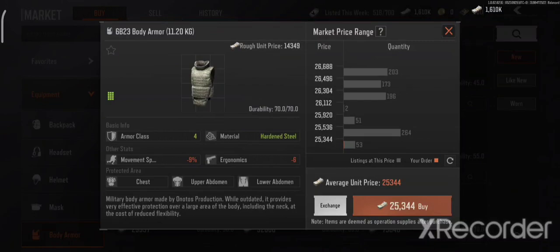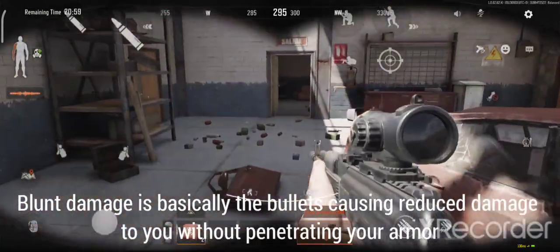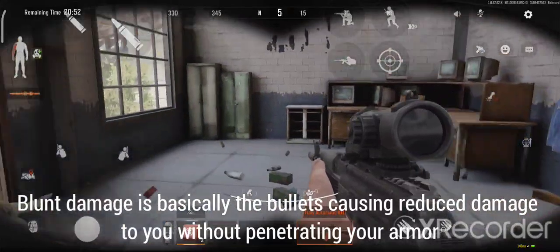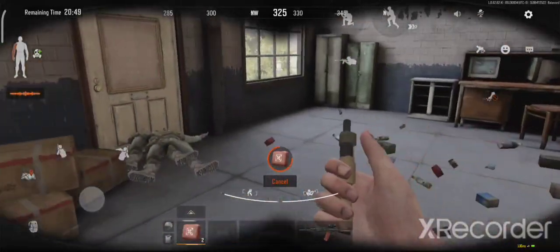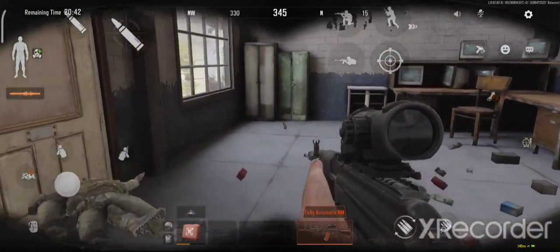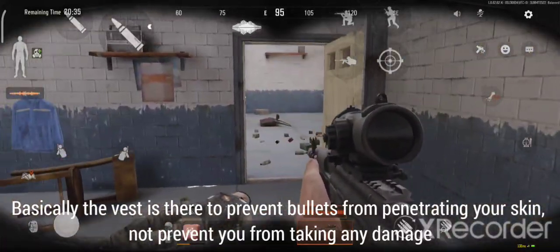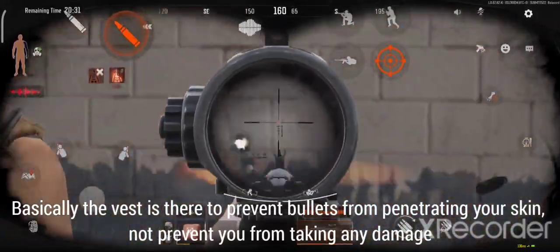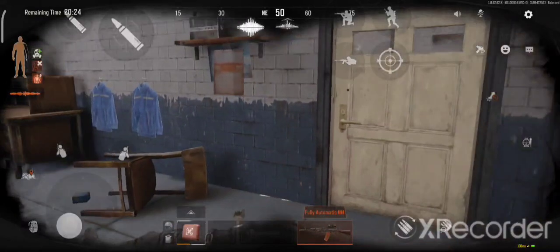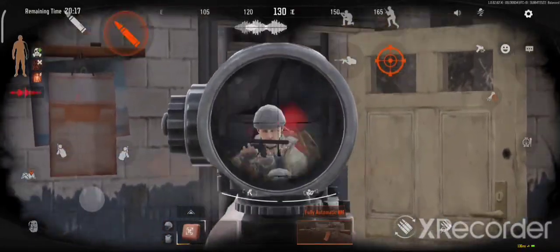The damage dealt in that case is what we call blunt damage. Think of it like wearing a real bulletproof vest — if you get shot, the bullet won't penetrate, but you'll still feel the pain and can even bleed. The vest is there to prevent the bullet from penetrating your skin, but you will still take damage. That's what blunt damage means: getting shot with level three or below bullets while wearing a level four vest.